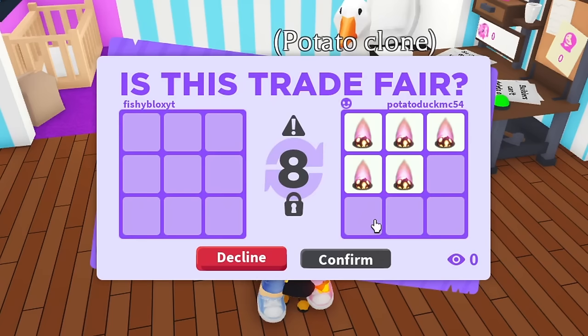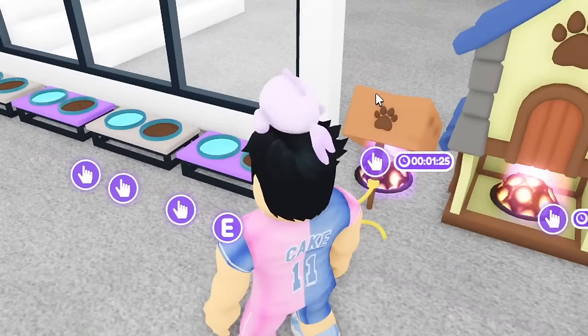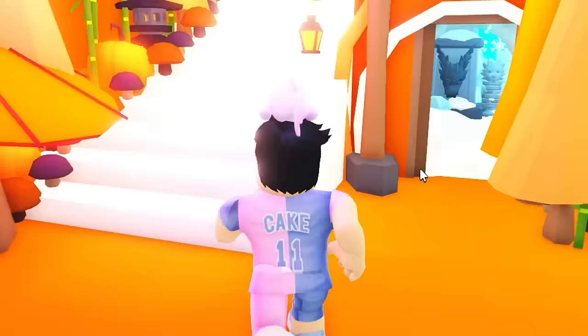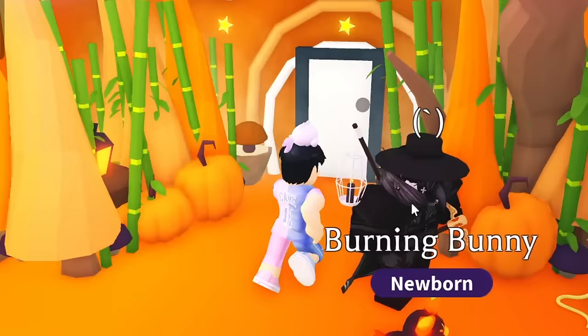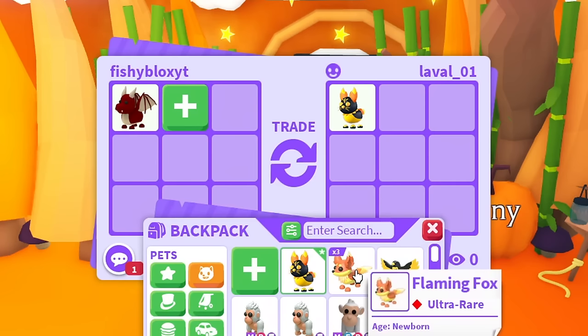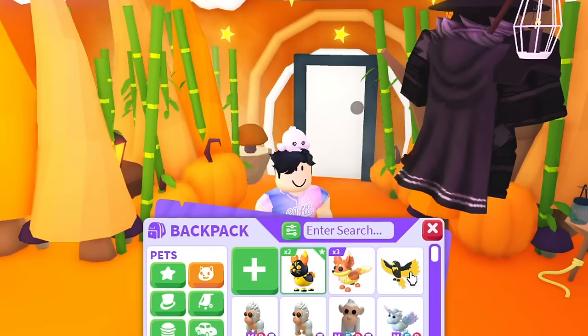Potato returned the five baked alaska baits, which put a dent in our plans, but we kept moving forward. Laval's bait opened up and he got a burning rabbit — I gave a dragon in return. So far we have three flaming foxes, two burning rabbits, and one wildfire hawk — still no rhino.